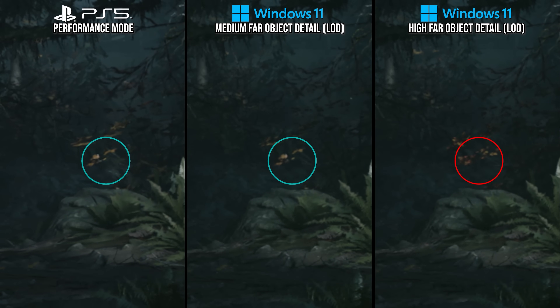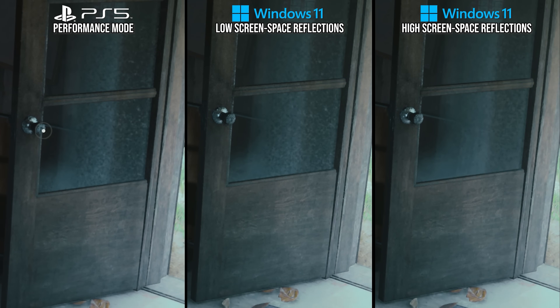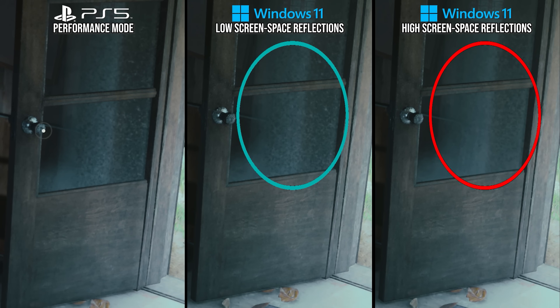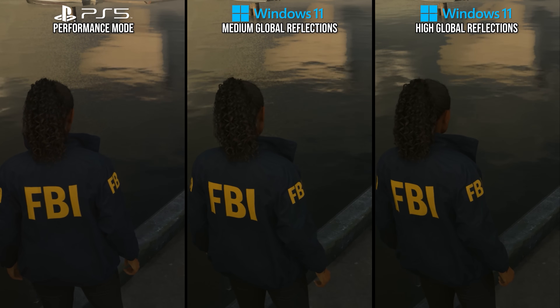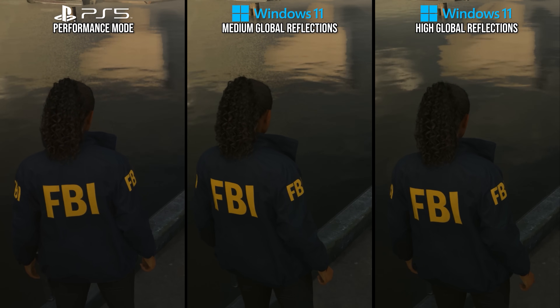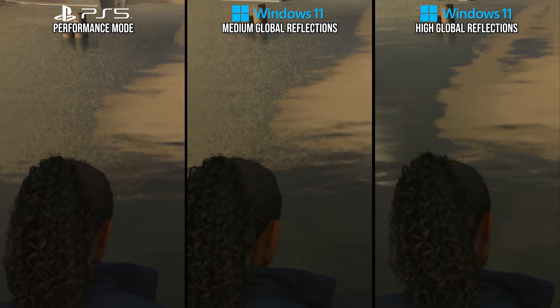For visual effects, PlayStation 5 takes a similar approach to distant detail. For screen space reflections, going from high to low increases the amount of grain seen in the reflections. PlayStation 5 matches the grain amount and pattern found on PC's lowest setting on this window. Similarly, the global reflection option controls software ray-traced reflections — the low setting adds grain and lacks some extra distance detail found on high — and PlayStation 5 is once again a perfect match for that low setting.